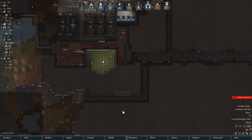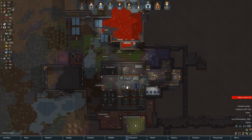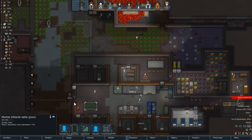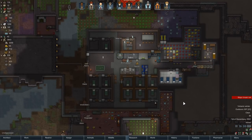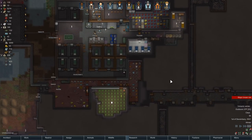I think we're going to work on this mining first, just to get that done. Then we'll put some IEDs in here. Poor quality billiards table — poor quality? Seriously? Deconstruct. Unacceptable. You are going to get better than a poor quality table. These guys deserve it — they deserve at least a normal quality pool table. Very disappointing.